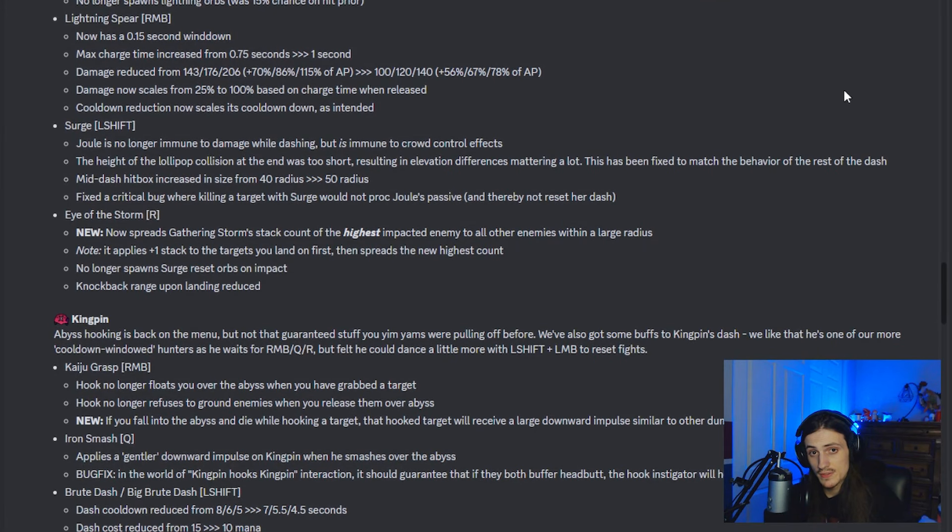With the shift dash, Jewel is no longer immune to damage while dashing, but she is still immune to crowd control effects. This isn't insane either — the crowd control is what would really be stopping her. If you're dashing directly into damage, you're kind of trolling anyway. They also made it feel better by making the wall collision explosion at the end less short, so now you can hit it a lot higher. They increased the hitbox of it and made it so that if you actually explode people with the ability damage rather than the pop afterwards, it won't reset it. So you're going to get more consistency on resetting the dashes too.